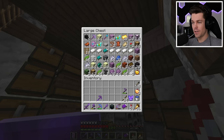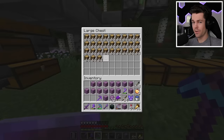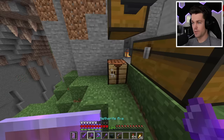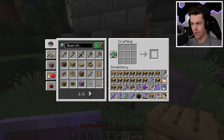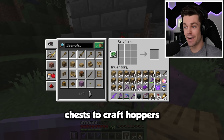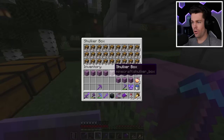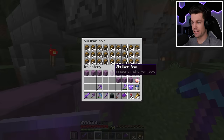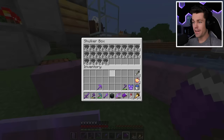Now it's time to craft some shulker boxes and start turning raw ingredients into the items we'll need. First up, I'm going to need 60 stacks of chests — but not only that, also 75 stacks of hoppers, and you need chests to craft hoppers, so that's 135 stacks of chests total. That is insane. And there we have it — all 135 stacks of chests. Now let's start turning these chests into hoppers. That's all the hoppers taken care of.